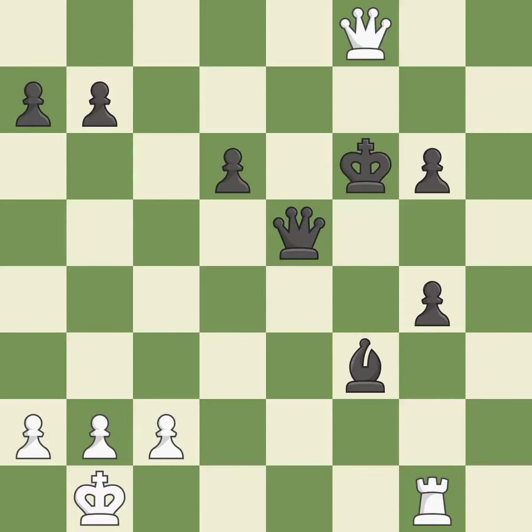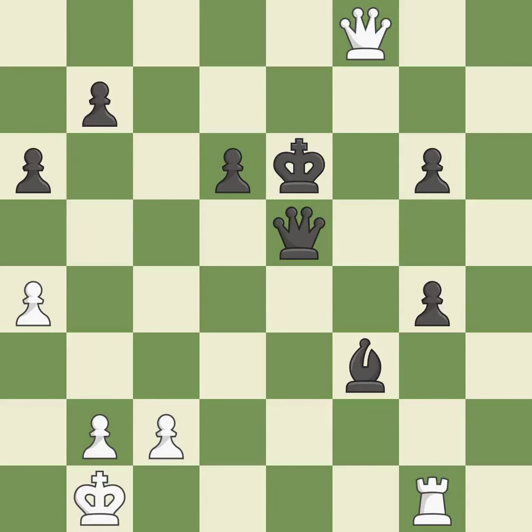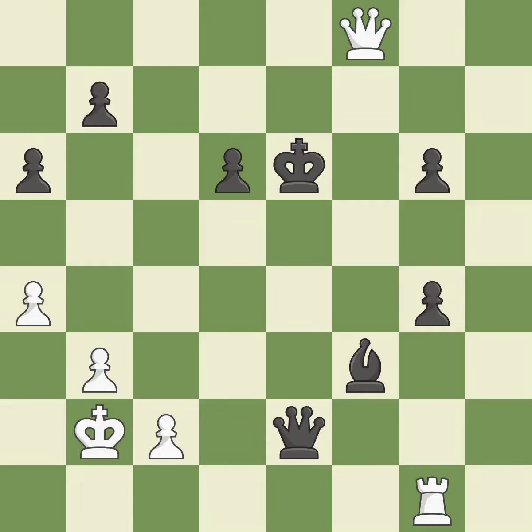Perfectly on point. This steps away from the checking queen — the only good move. What I would have advised is that. Very precise. The best choice is this one. Perfectly on point. This activates the king in the endgame by getting it off of the back rank.